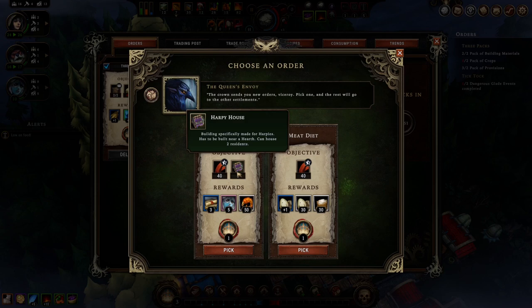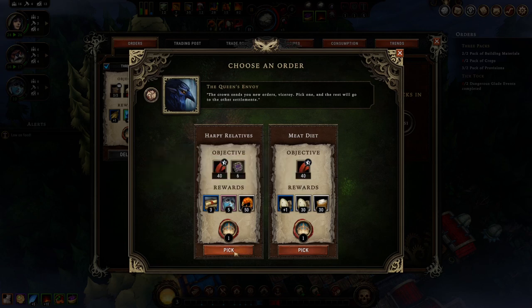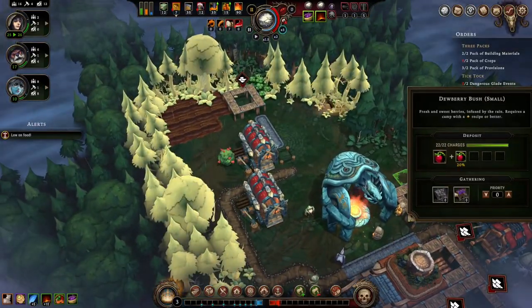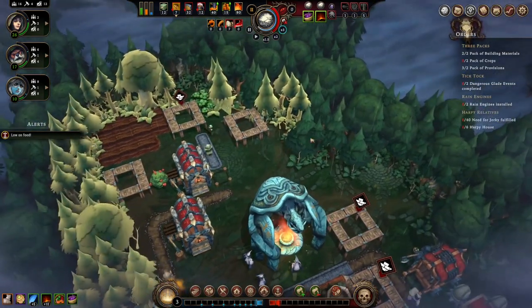Harpy house. Plus — need for jerky fulfilled. It gives five harpies. Three to... the other one gives us a bunch of food.